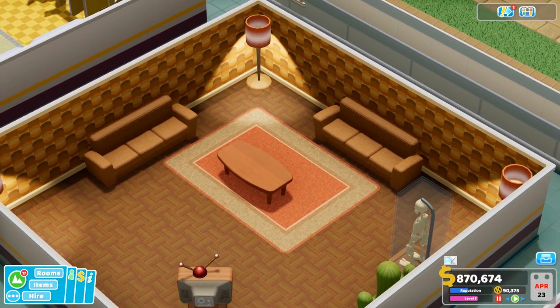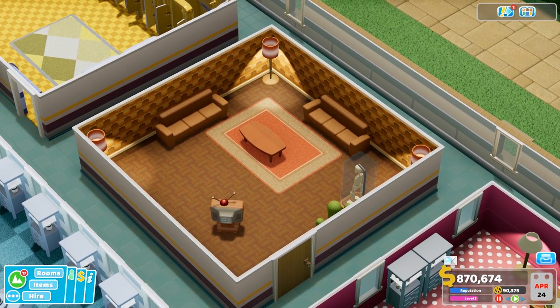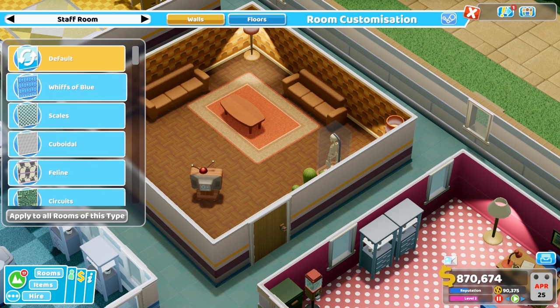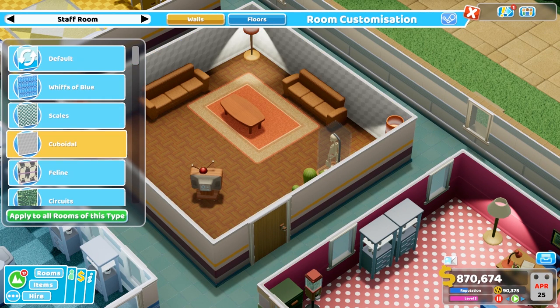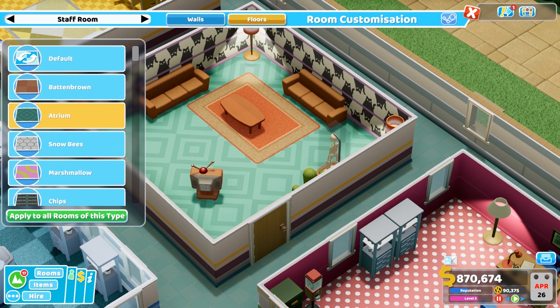So let's get stuck in. I'm going to jump into this staff room that I've made and show you how simple this is. I can go ahead and just click Customise, and here you can see a list of existing patterns I've made or ones that I've downloaded from the Steam Workshop. Changing the walls and floors is as simple as clicking on one of these patterns.